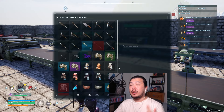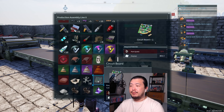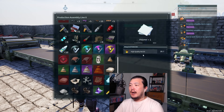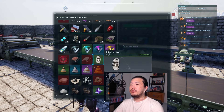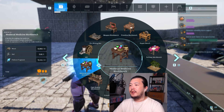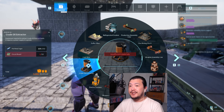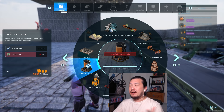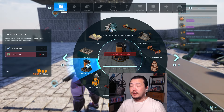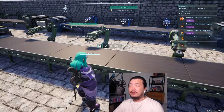Another tip is to start crafting circuit boards. Circuit boards are really important — they're made from pure quartz and polymer, and polymer is made from high quality pal oil. The crude oil extractor requires 50 circuit boards each. If you have two oil bases with four extractors, you'll need 200 circuit boards total. So definitely start farming for them.